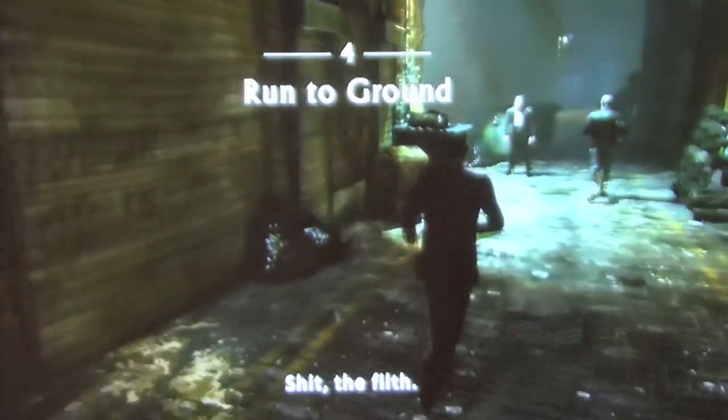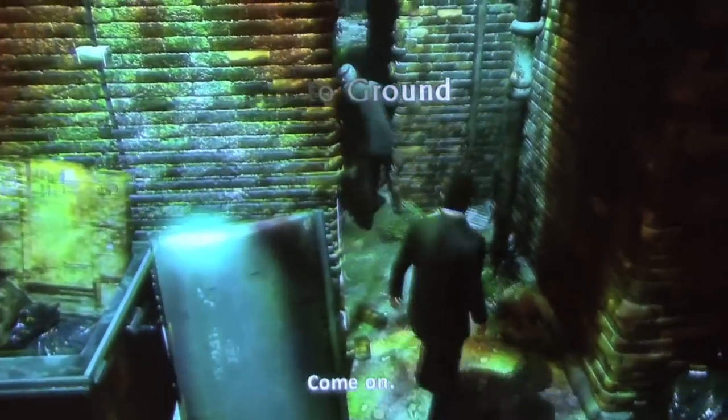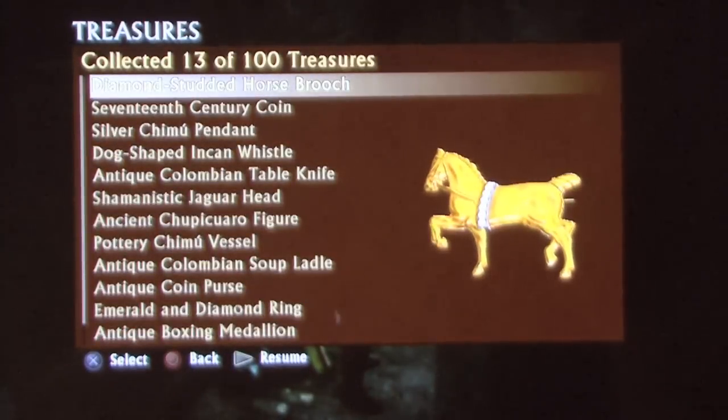Chapter 4: Run to Ground. As this chapter begins, you, Sully, and Cutter are being chased down an alleyway at night, making your way through a bunch of different alleyways. You'll come out into this open area — hang a quick right and you'll see the next treasure: a Diamond-studded Horse Brooch.